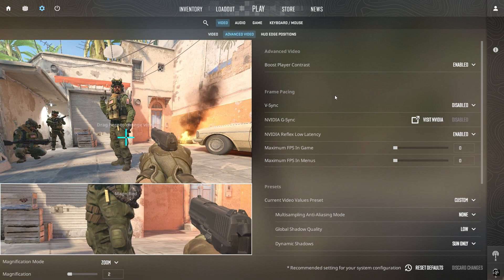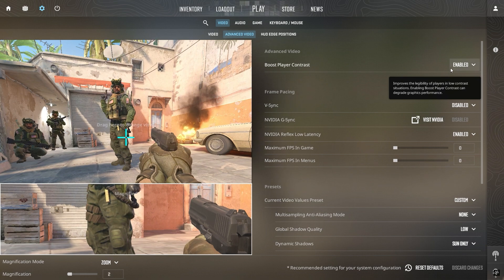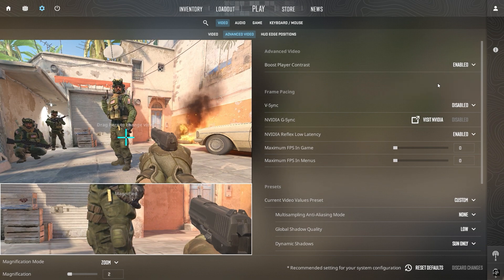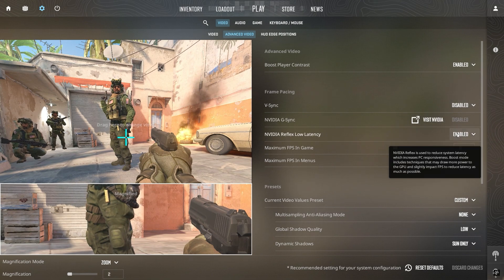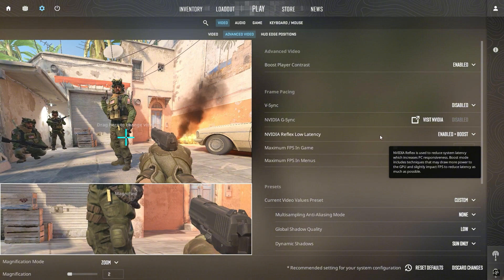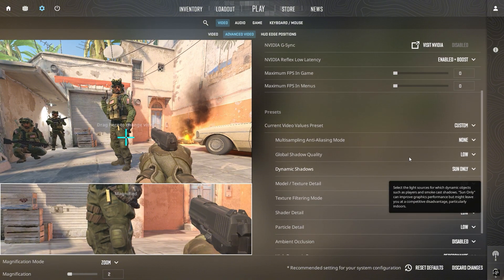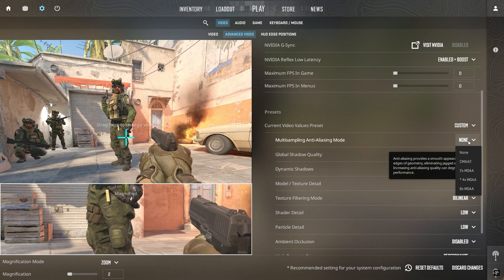In the Advanced Video settings, small adjustments can significantly improve gameplay clarity and responsiveness. Enable Boost Player Contrast to enhance enemy visibility by increasing contrast, making it easier to spot opponents in fast-paced situations. Disable Vertical Sync to eliminate input lag — this ensures that each frame is processed without delay, which is crucial for precise actions and reactions. Enable NVIDIA Reflex Low Latency and set it to Plus Boost to reduce latency and improve system responsiveness during intense gameplay. For Multi-Sampling Anti-Aliasing Mode (MSAA), enable it at lower resolutions to smooth out jagged edges, or disable it at higher resolutions to preserve performance.